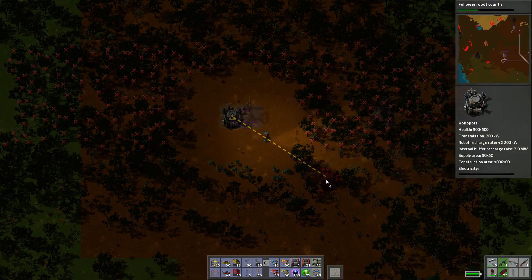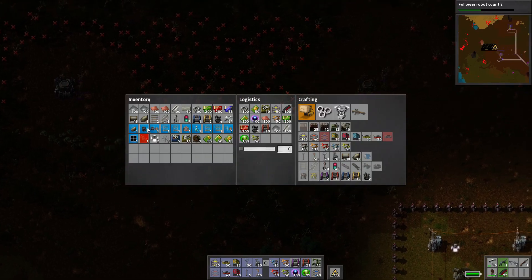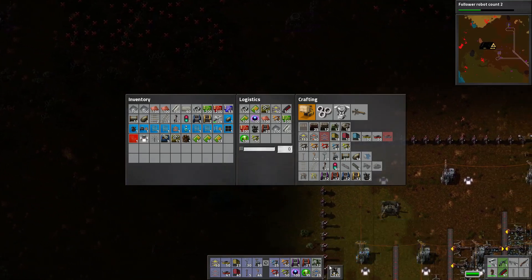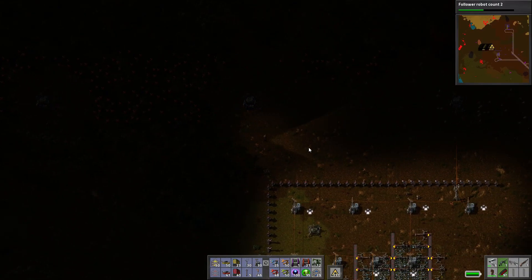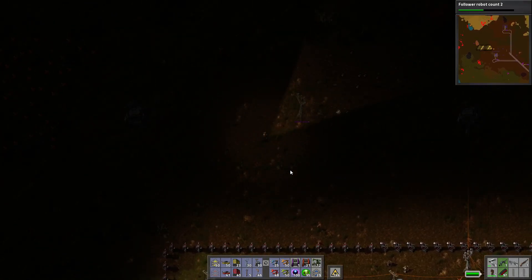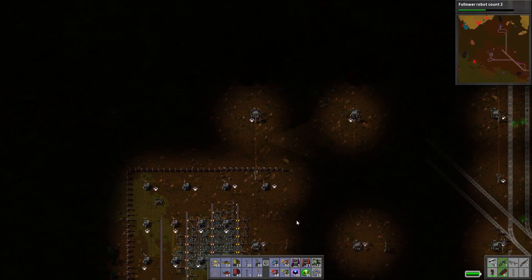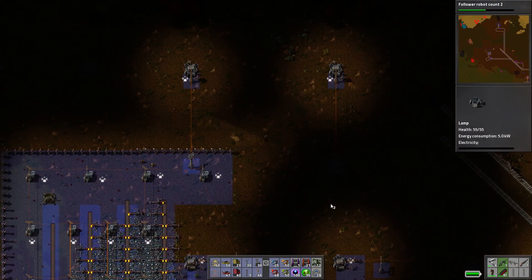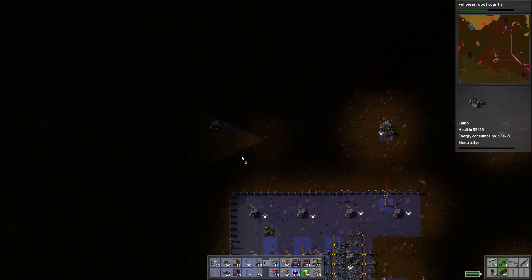I'll dunk a robot there. Of course I'm missing construction robots — it's not actually connected to the system yet. I need some lights around here. Need lights — place lights, thank you. There we go. I don't know why that blueprint doesn't have lights placed at these things — it's a bit silly of me.